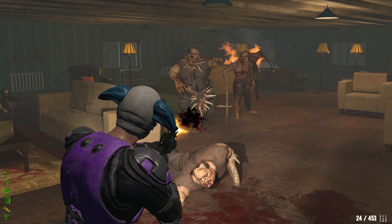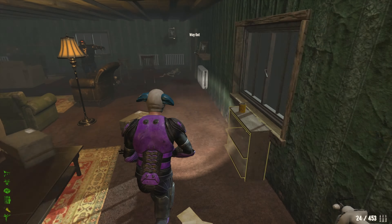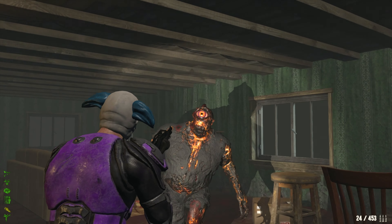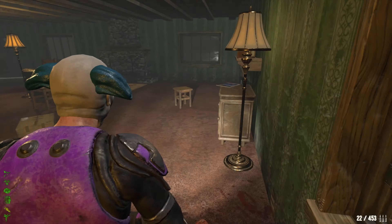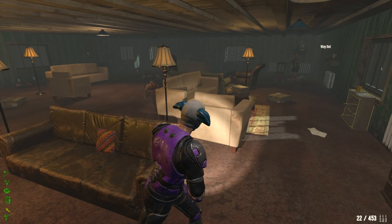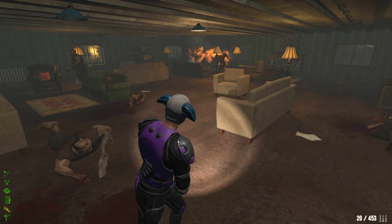The most difficult part of the fight really is the beginning when you need to control the infected consistently and as quickly as possible. I usually kill the tentacle and optic infected since they pose more of a threat later on, while disabling the spine and cystic infected to limit the amount of infected that enter the room.